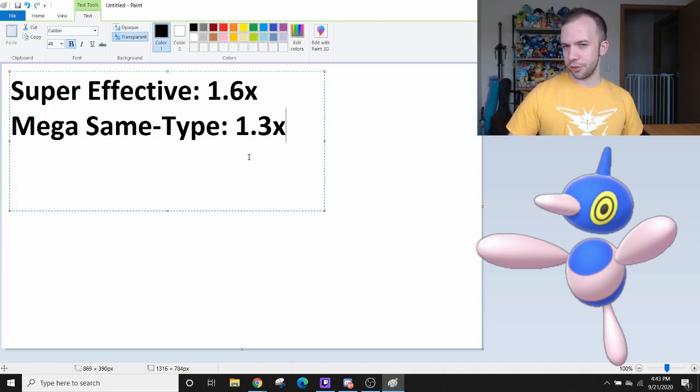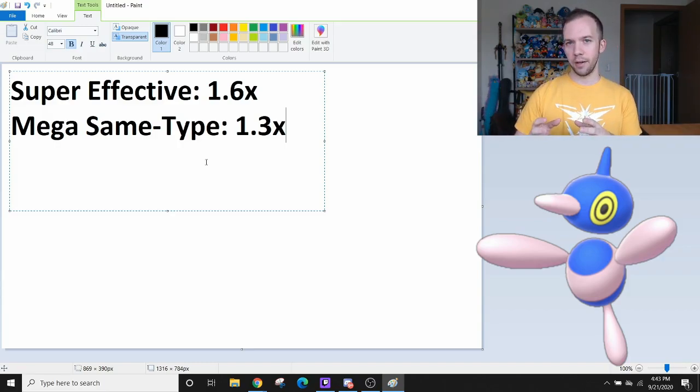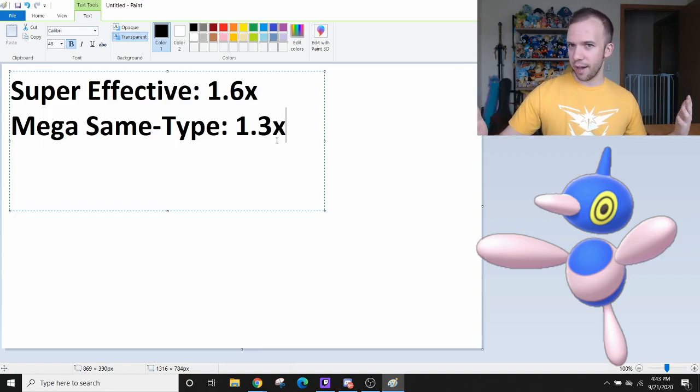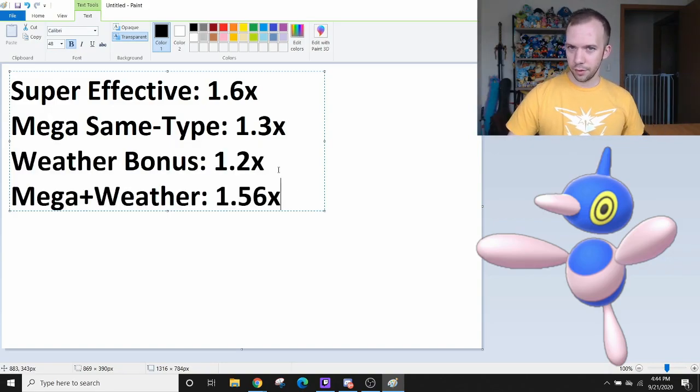The game has changed ever so slightly now that we have a Mega same-type bonus. Basically, if you send out a Mega Charizard Y, which is a Fire and Flying type Pokemon, the damage of all Fire and Flying type attacks gets a 30% multiplier applied to it. So if you have a Mega Pidgeot out — a Flying and Normal type Pokemon — then Normal type attacks experience this 30% bump. Now 30% isn't as good as 60%, but things get even spicier when you consider the weather bonus. The weather bonus is only 20%, but when you combine the Mega same-type bonus with a weather bonus, you get 1.56 — because these bonuses are multiplicative, not additive.